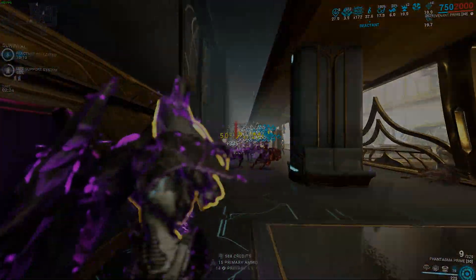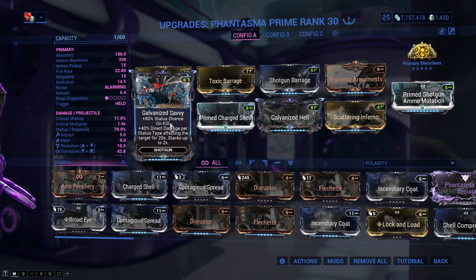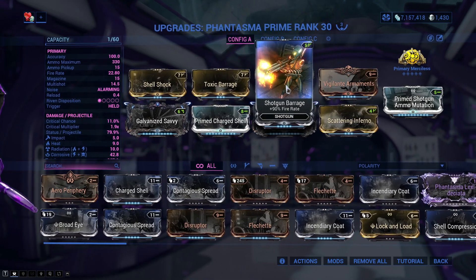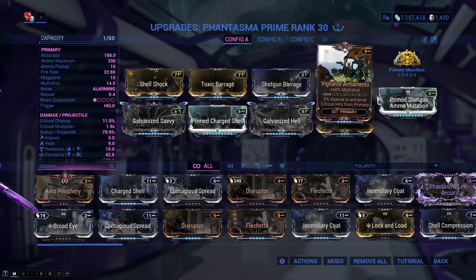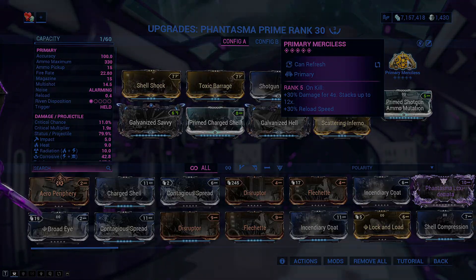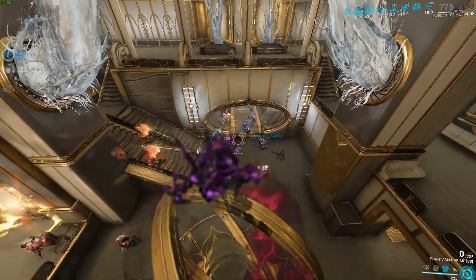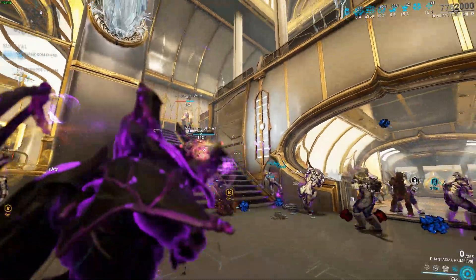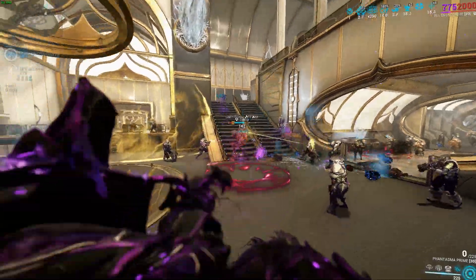I'm using corrosive, radiation, heat, and impact. Why corrosive instead of viral? Viral increases damage taken to health, but there's nothing on this weapon to actually deal damage to health — I don't have slash, only impact, so there's nothing viral can boost. Corrosive is much, much better in this situation. Primed Shotgun Ammo Mutation is very, very important here.